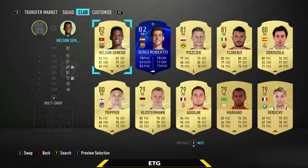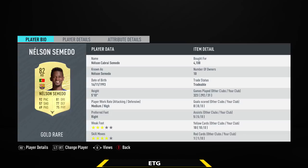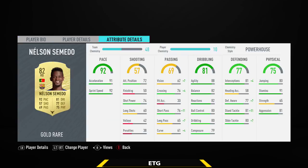The right back is going to be his teammate — that is going to be Nelson Semedo. My favorite right back on the game; this guy is really meta. He does have 92 pace, medium-high work rates which are perfect, 4-star skills, 5'10". This guy just has everything: 91 stamina, 88 agility, 91 acceleration. About 5k, so not that expensive anymore.